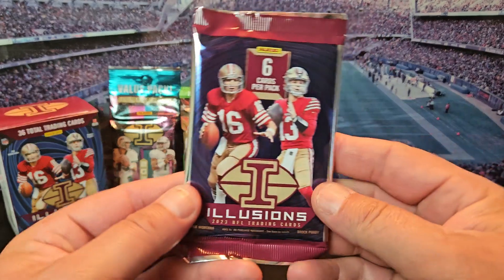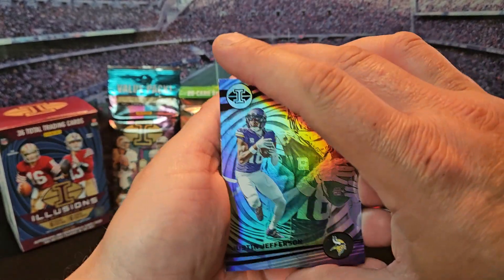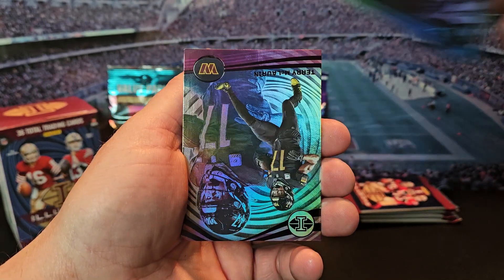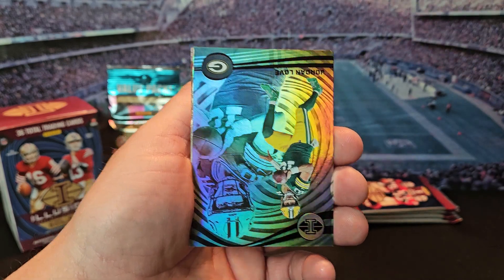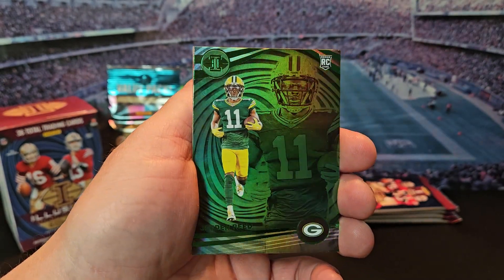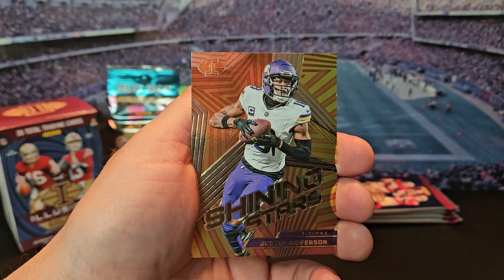Pack number two. We got Justin Jefferson, Adam Thielen, Terry McLaurin. We got a rookie emerald Jaden Reed — I'll take that. And then we got a Justin Jefferson Shining Stars. Those are pretty cool cards.